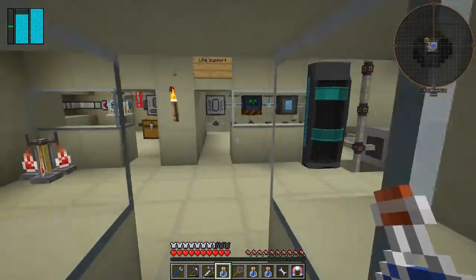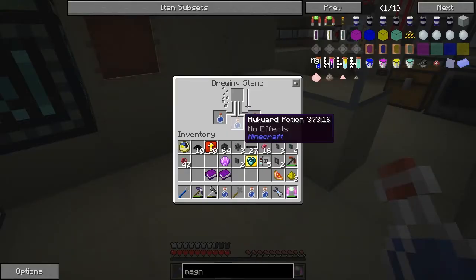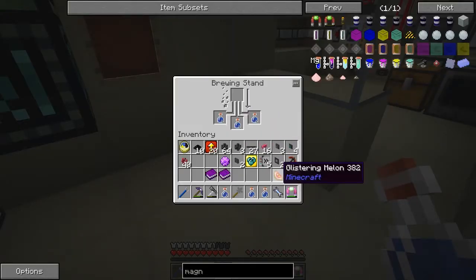That's put a bit of a block on what I wanted to do. Let's just finish off the one potion we can do. It's a shame we can't do that at the moment — I'll have to think of a way of making some squids. I hope they will spawn on the moon; I'm not sure they will to be honest.